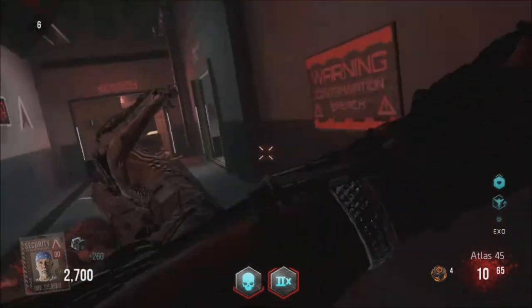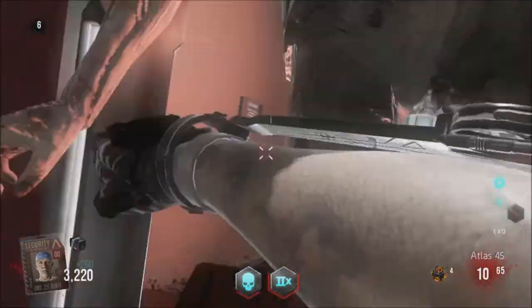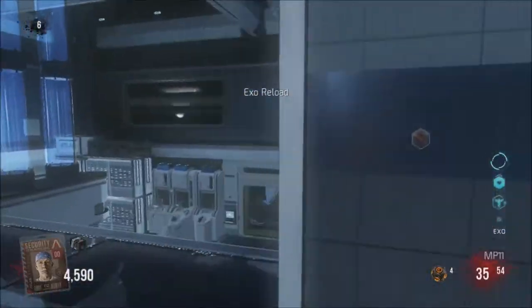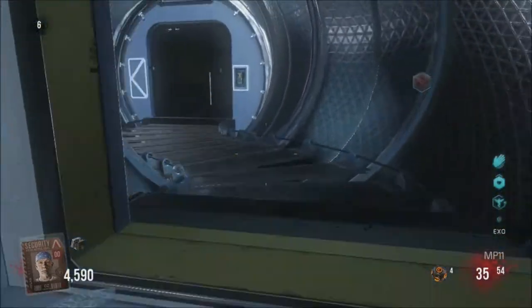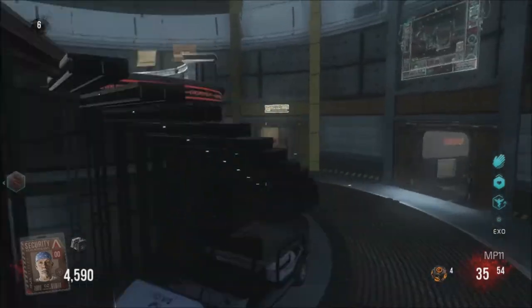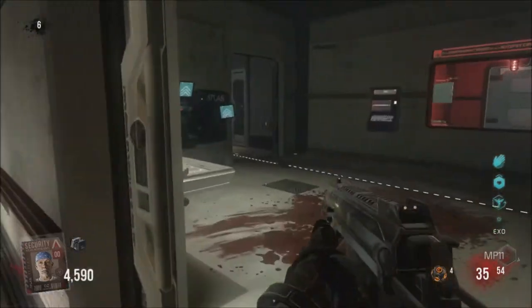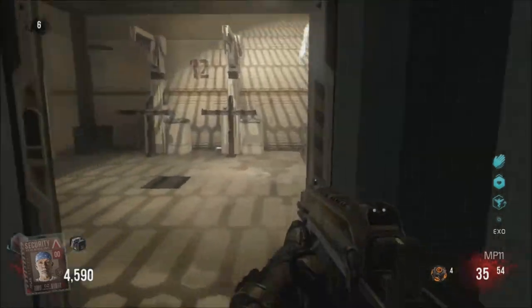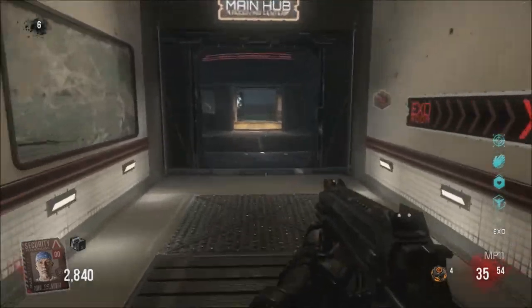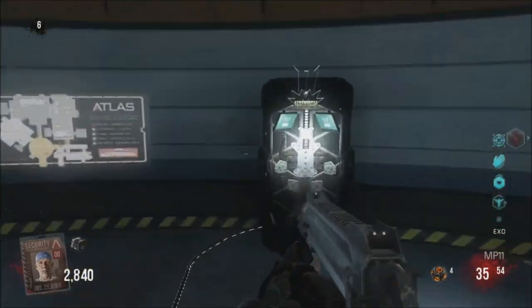Double points as well — I'll try to use this as much as possible. Exo soldier and exo slam — yeah, I think that's perfect. Those are the order of perks that you want to get.